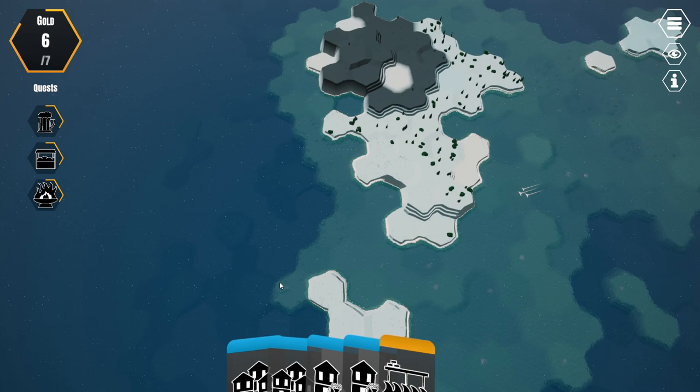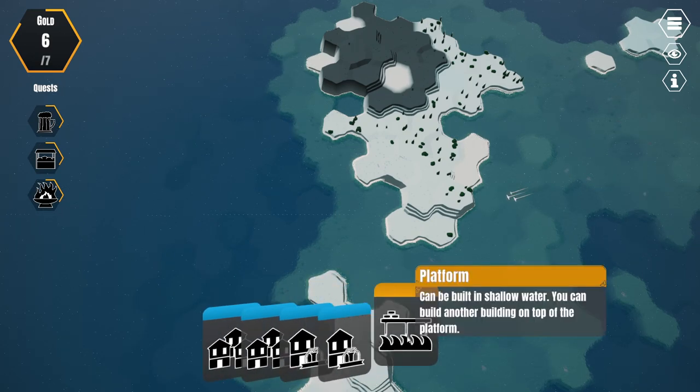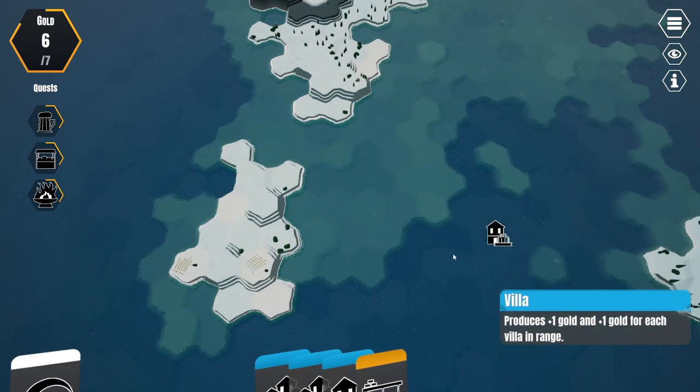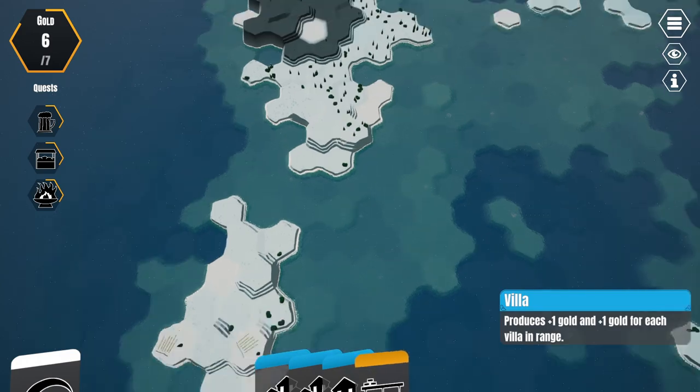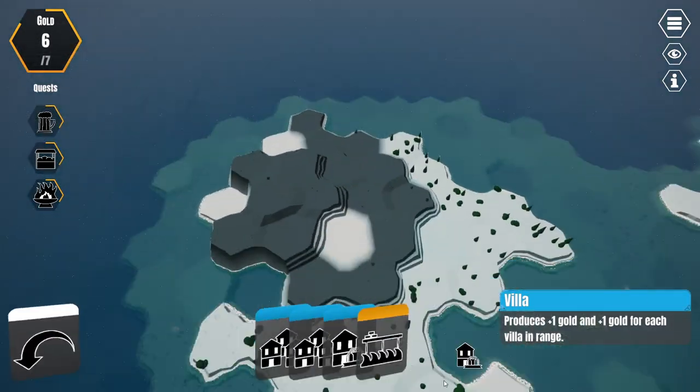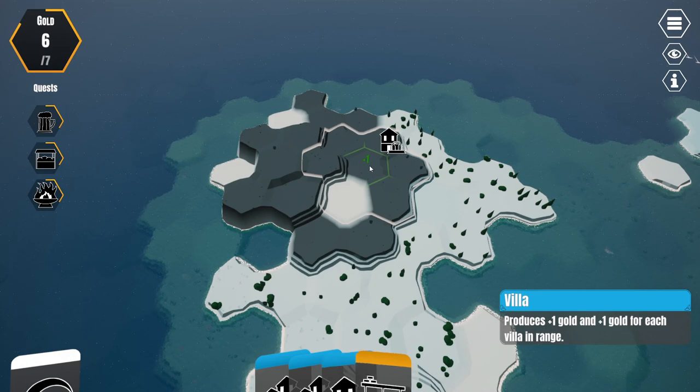It's really important to get a good combination of buildings because that's what's going to give us points. So what I'm going to do here is build a villa. The villa gives one gold natively and then plus one gold for each other villa in range. So I'm going to build a villa — I'm thinking over here.